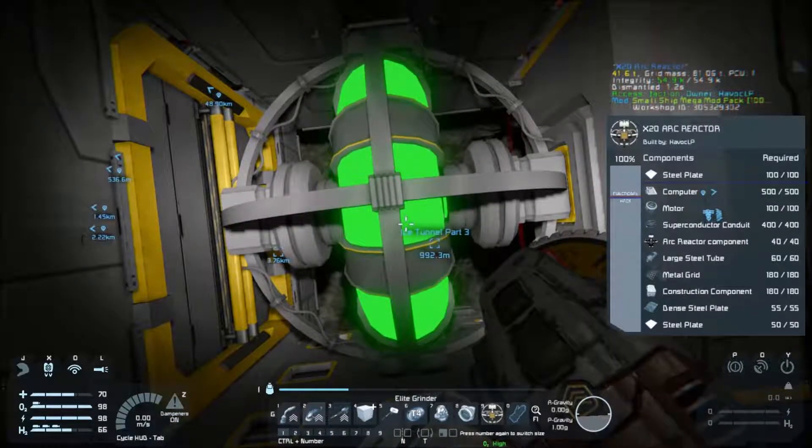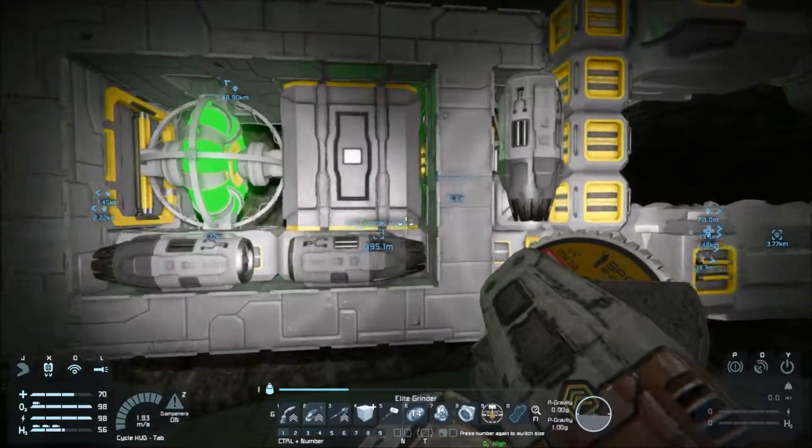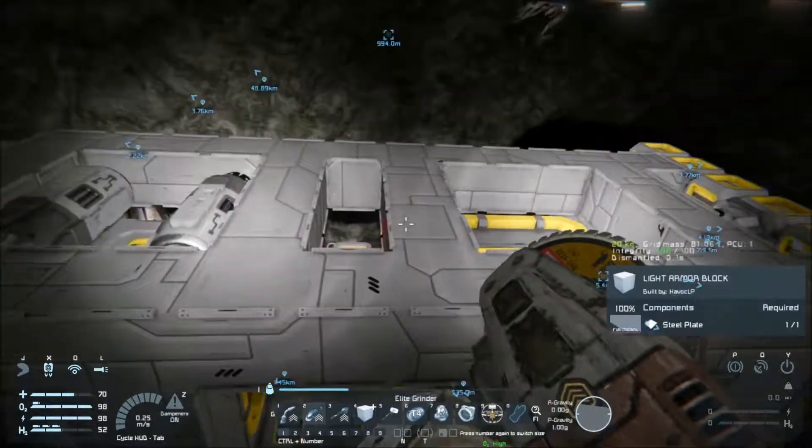And then we had 400 superconductors that we didn't have anything made of. And the 55 dense steel plate — the dense steel plate is just iron, we have a lot of that, so that wasn't that big a deal. But before we were at 50, 60, 100% utilization with a large reactor.